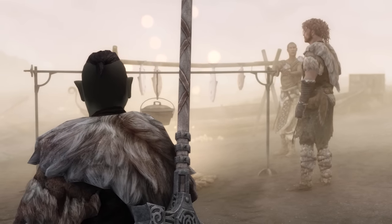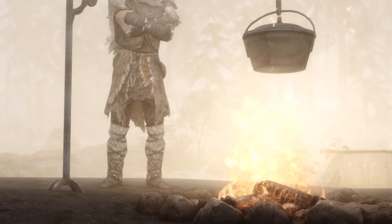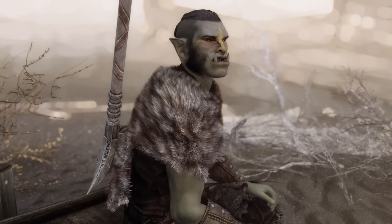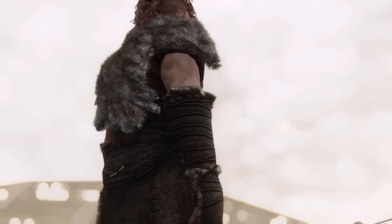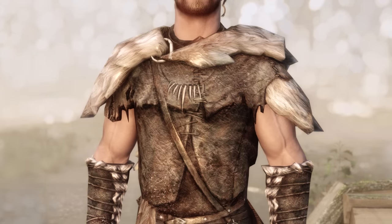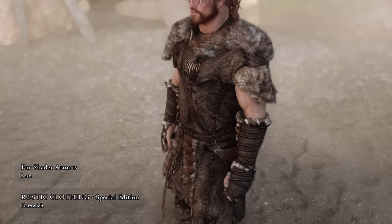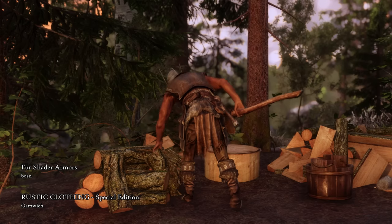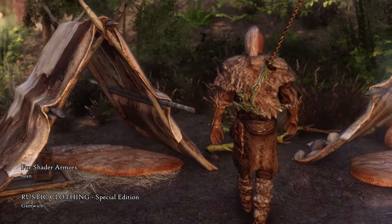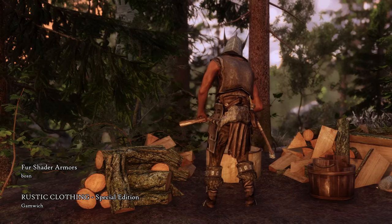Let's begin with something more modest. Among the first things you loot in a new playthrough is probably the fur armor, which is very fashionable among the bandits of Skyrim. It has four variants with different levels of bareness, and all of them can be immensely improved with Rustic Clothing combined with Fur Shader Armors. Rustic Clothing is an absolutely massive mod that not only overhauls the fur armor, but also pretty much all of the clothing items in the game, including mages' robes and rags and bandages with new high-quality textures.